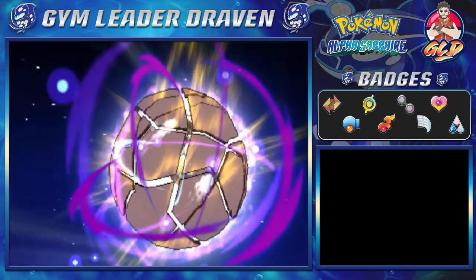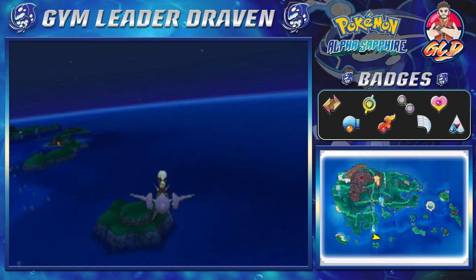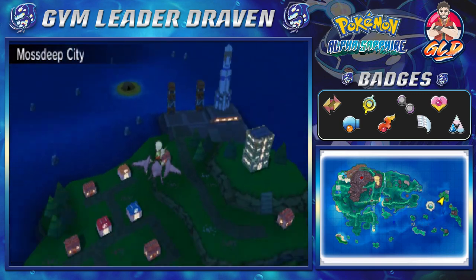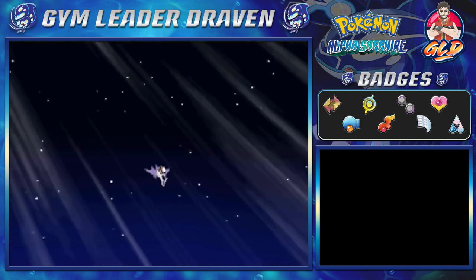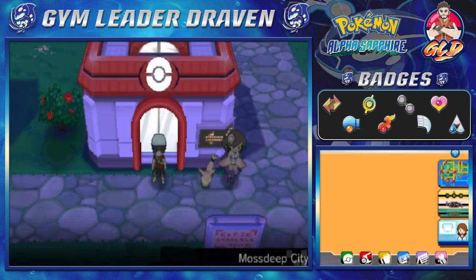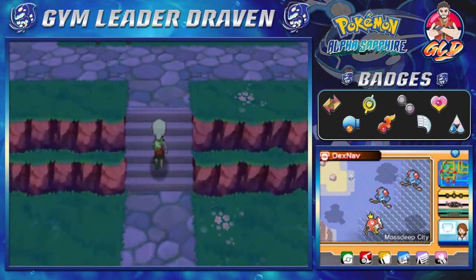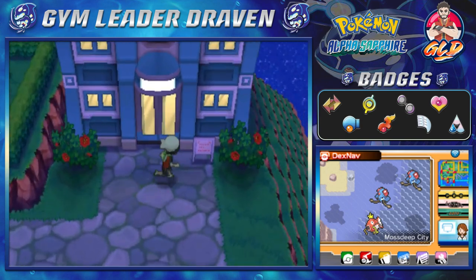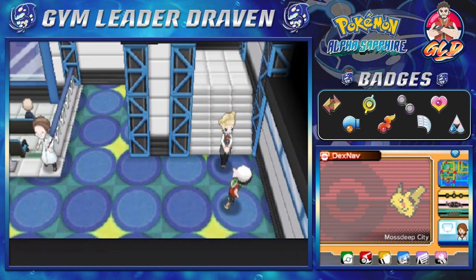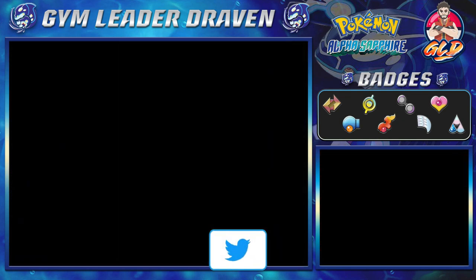Let's get to Mossdeep City. We've got some spots like Pathless Plain but we're heading straight to Mossdeep City mainly for the Space Center. Moss Deep City - how's it going? We've already paid a visit here at one point and there were no rockets or anything like that. Here we are at the Mossdeep Space Center, going straight up to the second floor. The staff member says: 'You must be Draven - Mr. Steven Stone told me he was expecting you, this way please.'